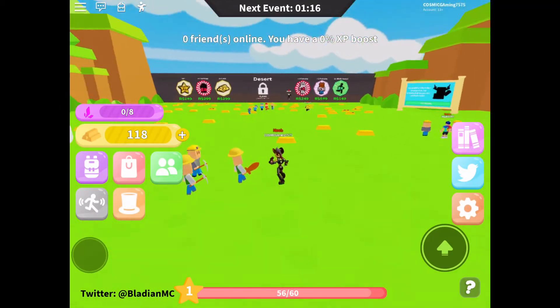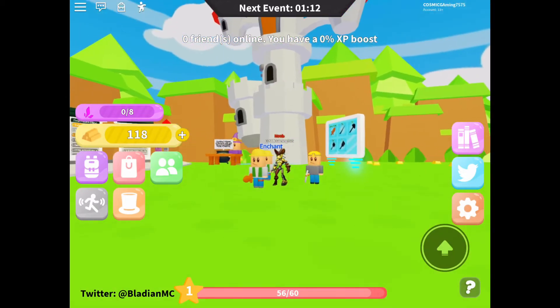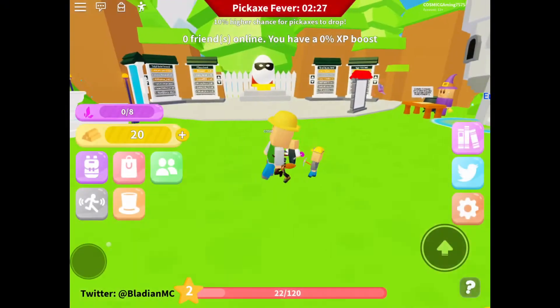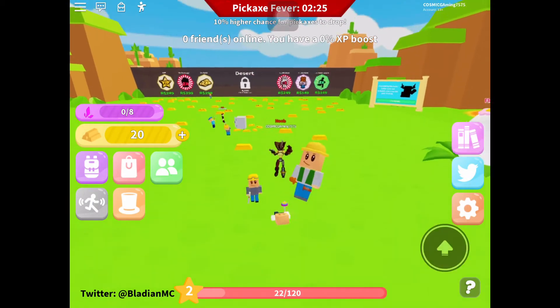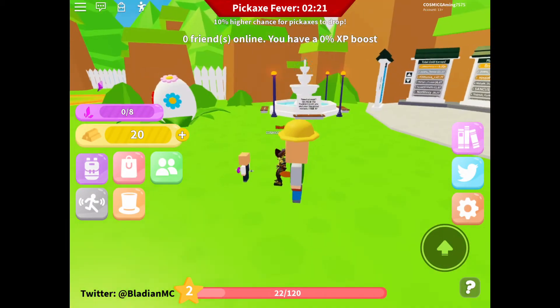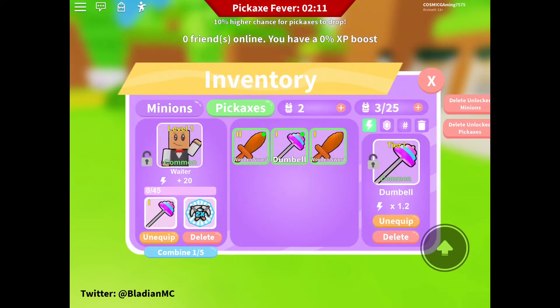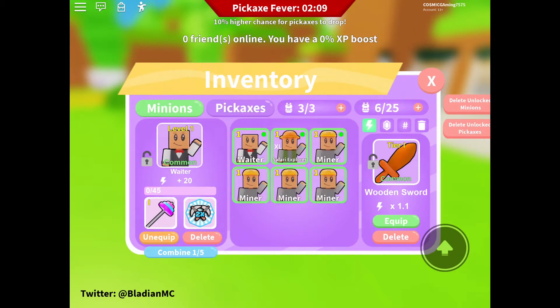Now I'm gonna grind again and see you guys in a bit. Alright, I'm back. As you can see I have this XL pet now — it's huge. I had a Safari Explorer as the XL, and I also got the Waiter and this Dumbbell pet. That's great — I grinded a bit.